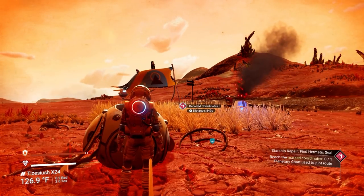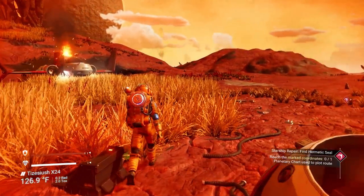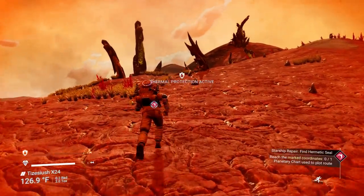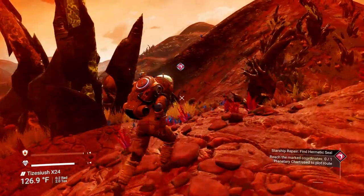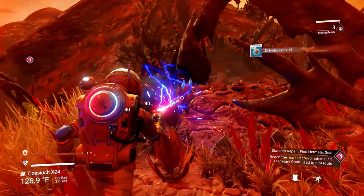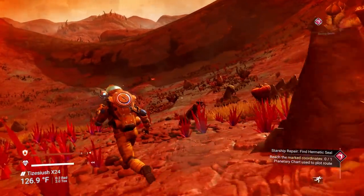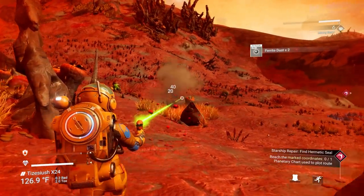Get ready because there's going to be a huge storm coming in that will mess up your hazard protection really fast. Make sure you have a lot of sodium, or if you're more advanced you can have batteries - but you need cobalt from a cave to make batteries. If you had cobalt you could make batteries right now, but we didn't find a cave on our intro. On the way, pick up plants for carbon and any other materials you can find.